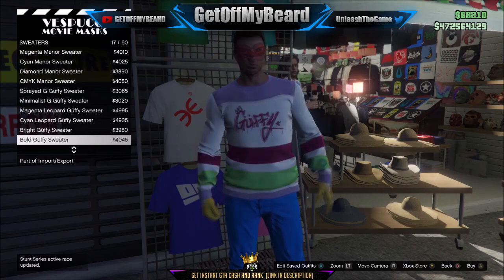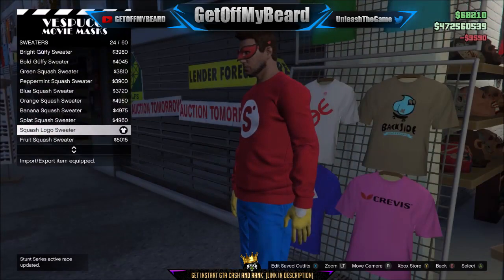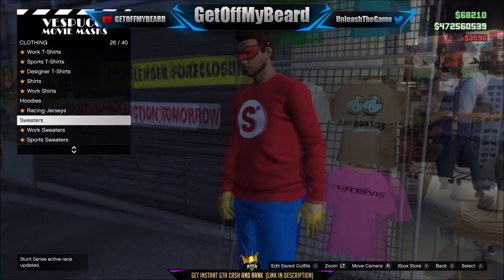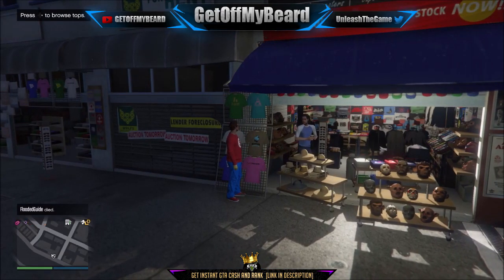We want to go ahead and buy the SecuroServe logo squash logo sweater, as you can see here on screen. Looking nice and tight.